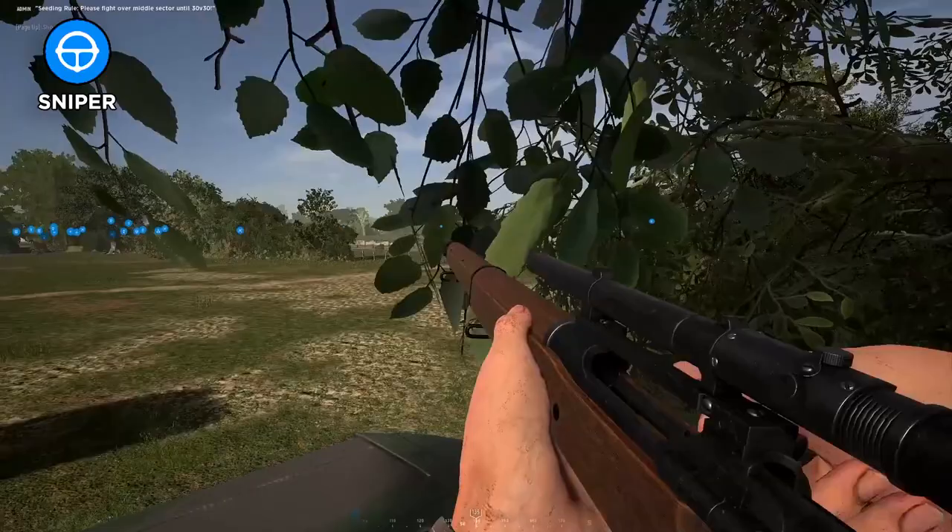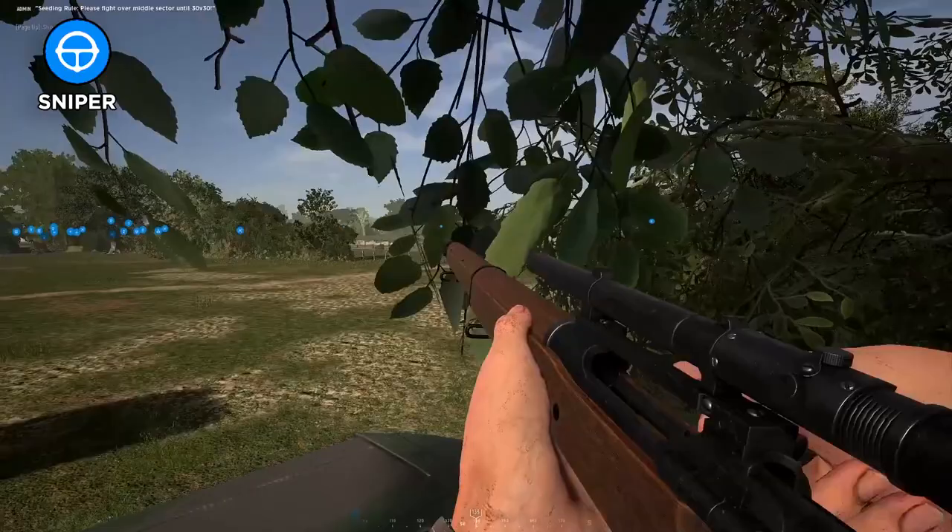Snipers can work closely with their spotter for identifying enemy targets, taking out artillery, disrupting enemy positions, and sneakily eliminating groups of enemies from long distances.